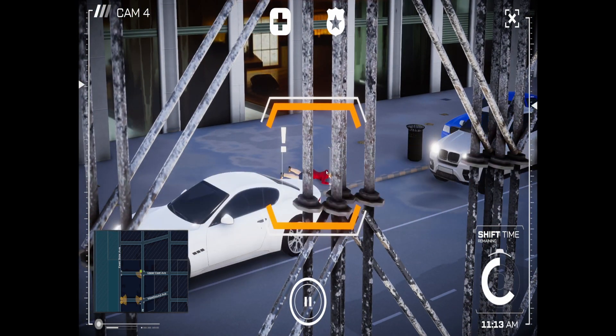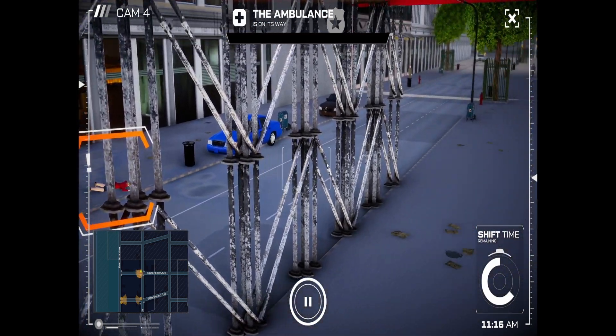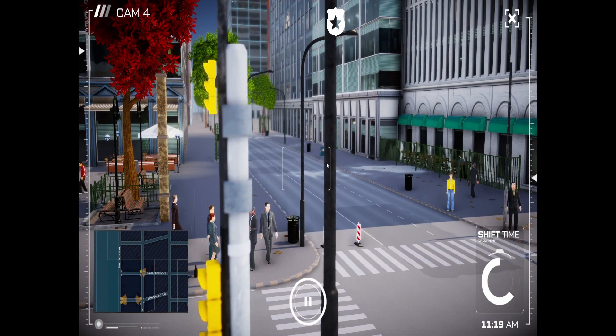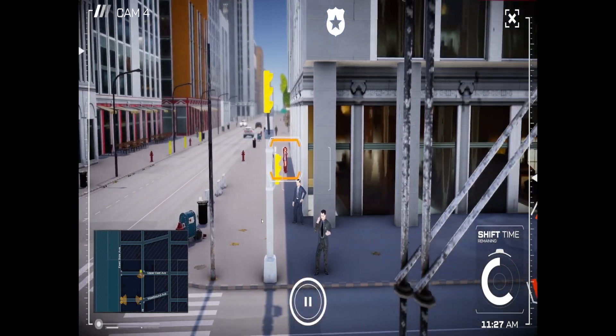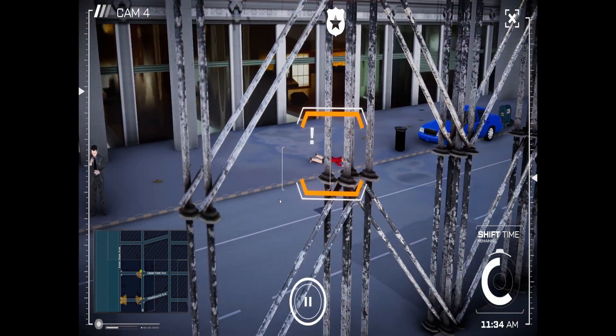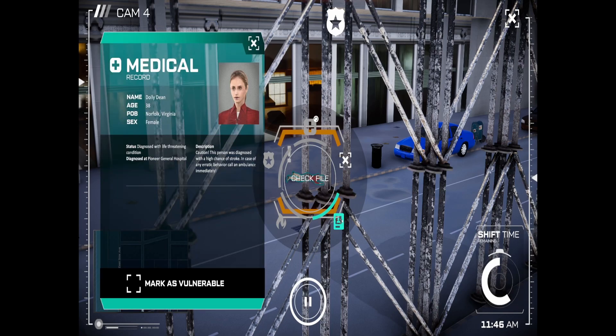We need to figure out what's going on here. Let's send an ambulance. There's also Dolly Dean here — diagnosed with a life-threatening condition, a high chance of stroke. In case of erratic behaviour, call an ambulance. Marker says vulnerable.